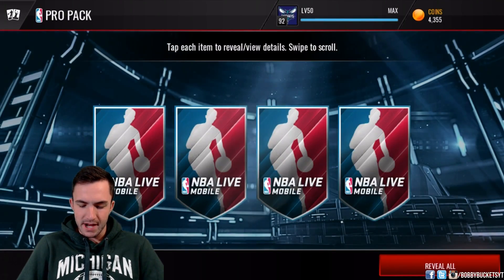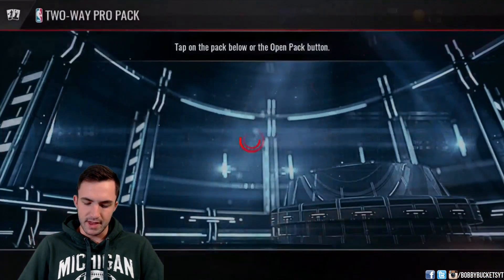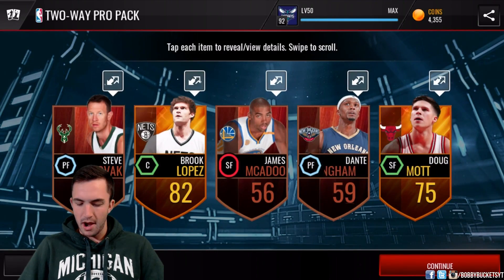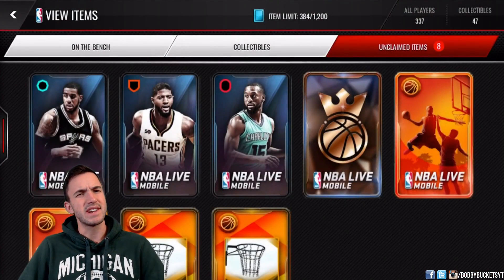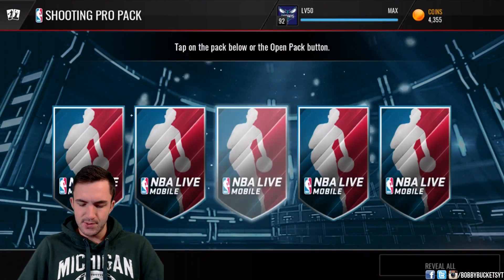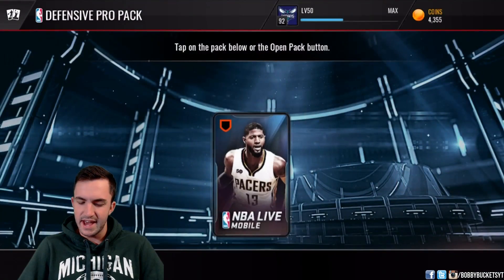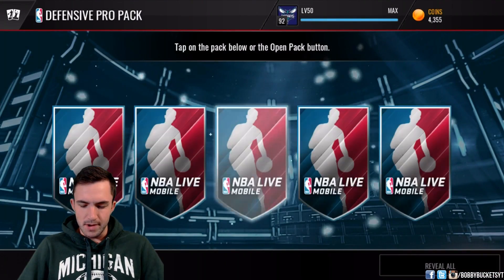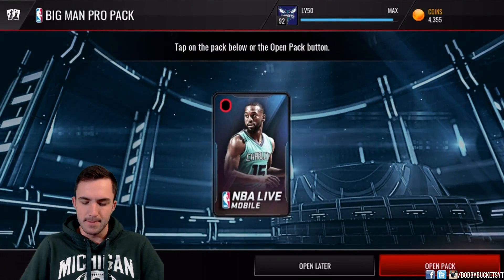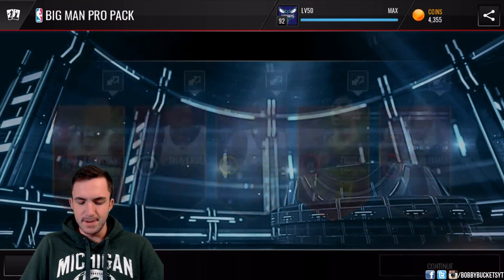We got our last Pro Pack of NBA Live Mobile. We get an out-of-position Bill Lambert — I can work with that. Last two-way Pro Pack of NBA Live Mobile. We get a double gold. I'm pretty sure since this one is more expensive we are guaranteed that. Yes, it does look like we are guaranteed that. Then we will be moving on to our final King of the Court Pack in NBA Live Mobile. Here we go — Big Man Pro Pack. Nothing special in that.